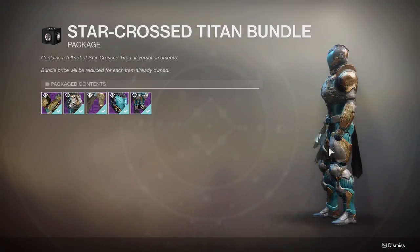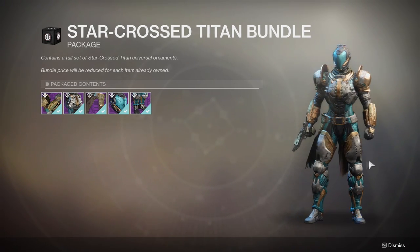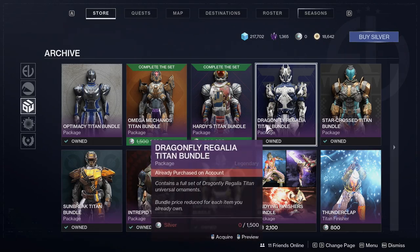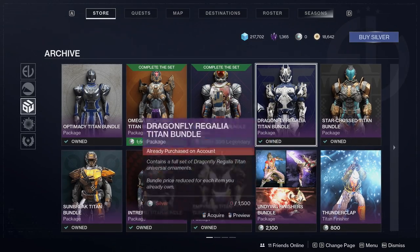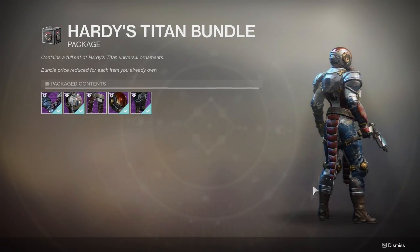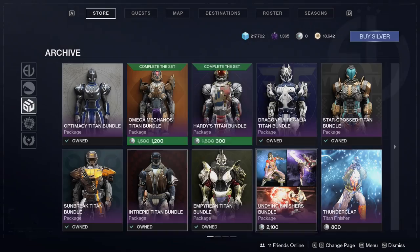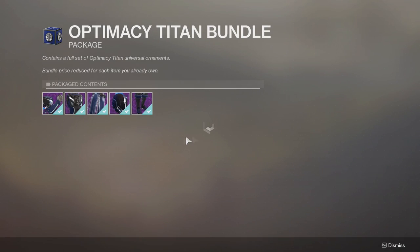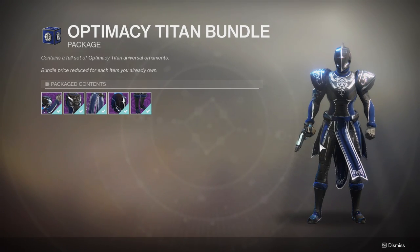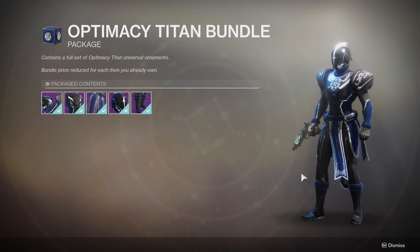The Star Cross Titan looks really cool — I like it a lot. My only issue is it doesn't go with any other armor, so if you try to mix it with other pieces it just looks out of place. Dragonfly Regalia I don't like on any character. The Hearty Titans bundle is cool — the boots are really cool and the arms are hit or miss. The Optimacy Titan bundle is probably one of my favorites because you can use pretty much any piece with other armor and it looks good.